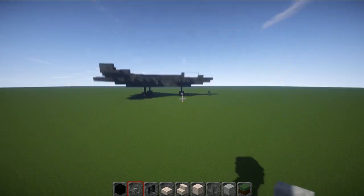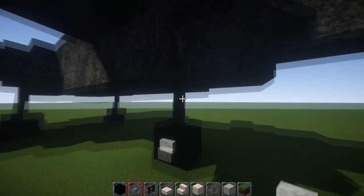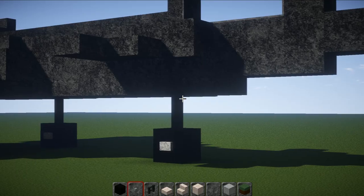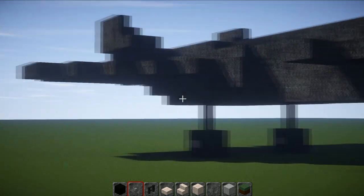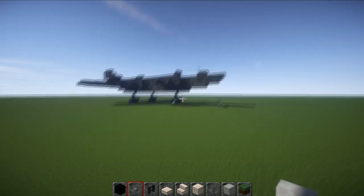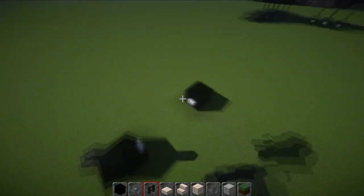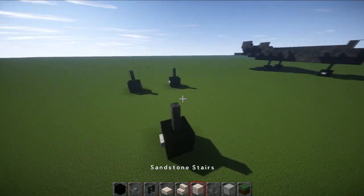With this one I had to raise it up by one. If you think it's sitting too high, feel free to ignore the nether brick fence part and knock it down by one block - that's absolutely fine. If not, just put down your nether brick fence on top of these ones.